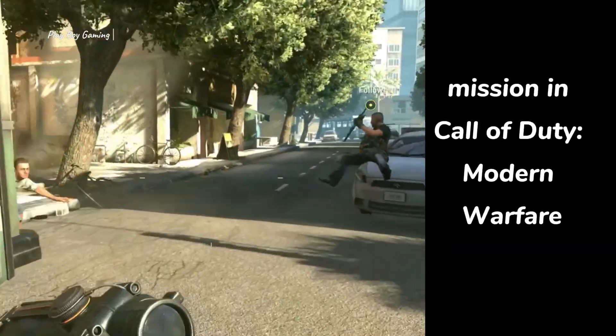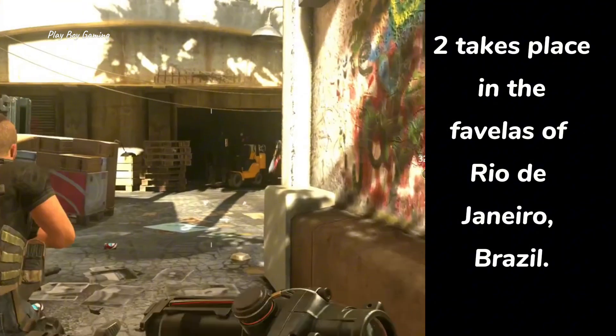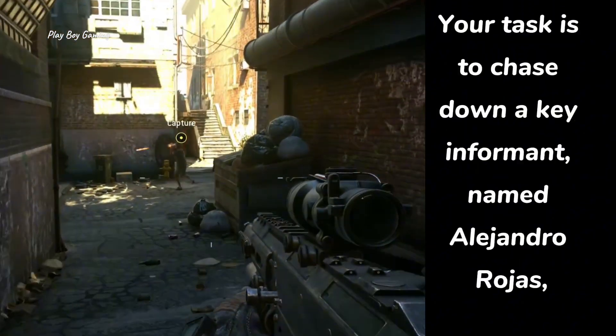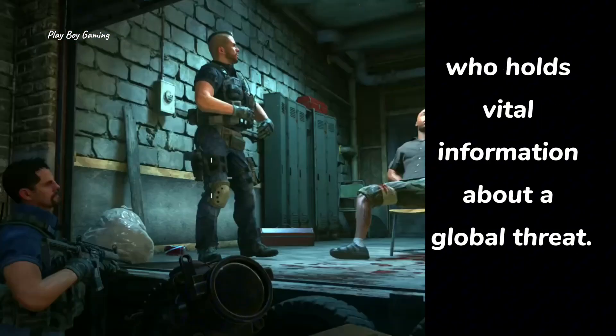The Takedown mission in Call of Duty: Modern Warfare takes place in the favelas of Rio de Janeiro, Brazil. Your task is to chase down a key informant named Alejandro Rojas, who holds vital information about a global threat.